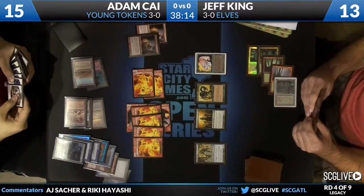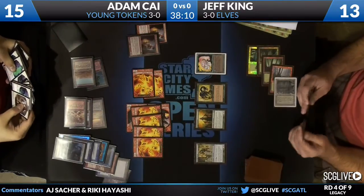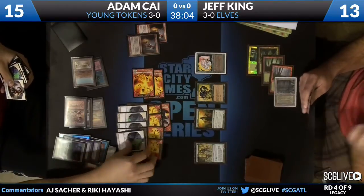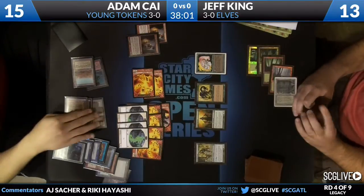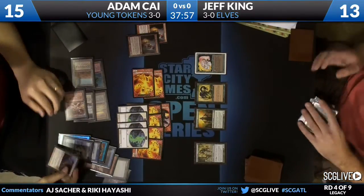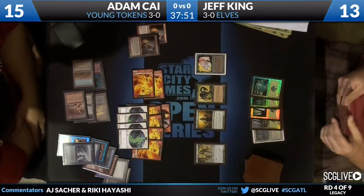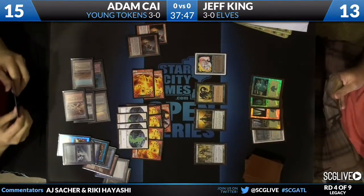We know that Adam Kai doesn't have Wasteland, but he may not know that. So he doesn't want to expose it to any potential Wastelands as well as concealing information. So it looks like Adam Kai is casting Lingering Souls and flashing it back, getting four tokens and four tokens. But that is not enough to survive. If my hand-reading skills are on, I think that Jeff King just wins this turn.